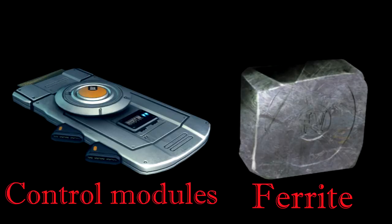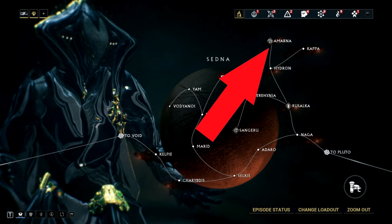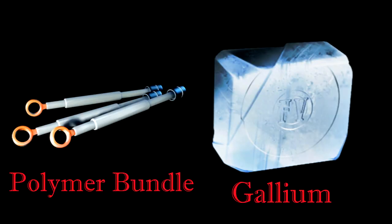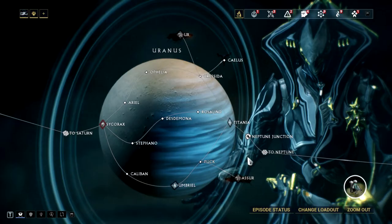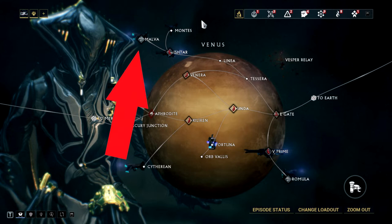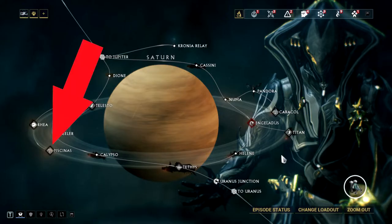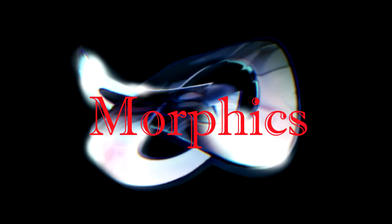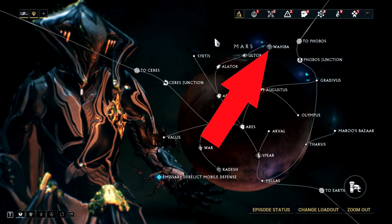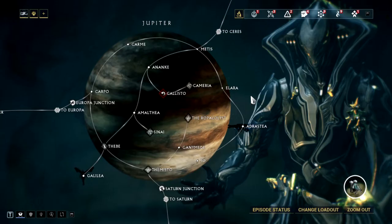Control modules and ferrite: everything like the previous entry except no decay. Rubido and alloy plate: Sedna, Amarna. Polymer bundle and Gallium: Uranus, Assur. Circuits: Venus, Malva. Orokin Cells: Saturn, Piscinas. Morphics: Mars, Wahiba. Salvage, Hexenon, and Neural Sensors: Jupiter, Cameria.